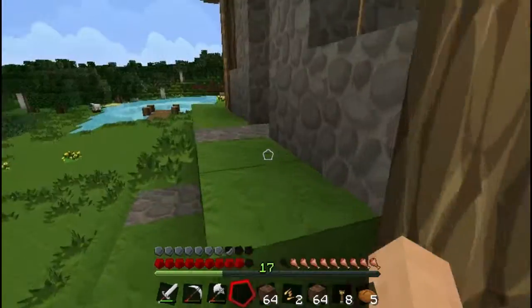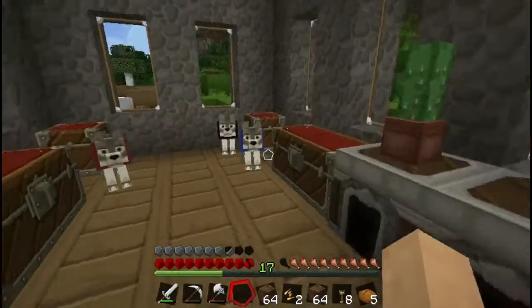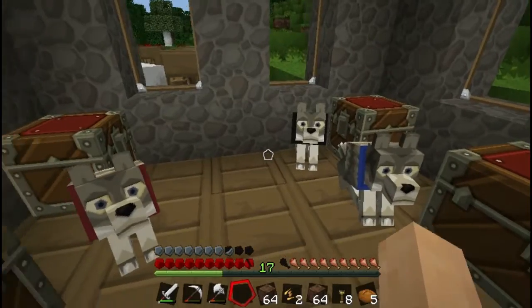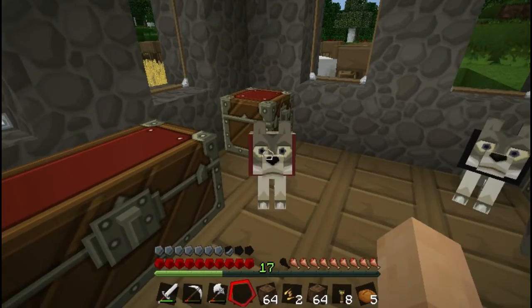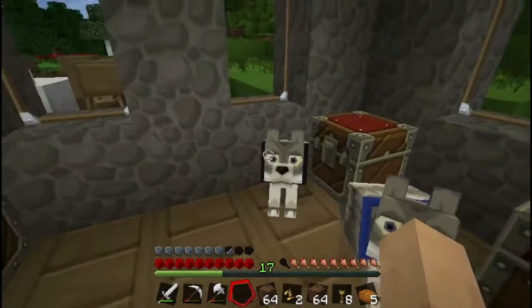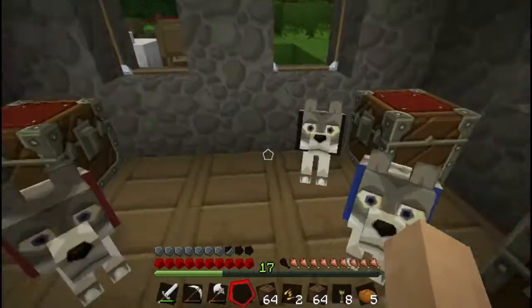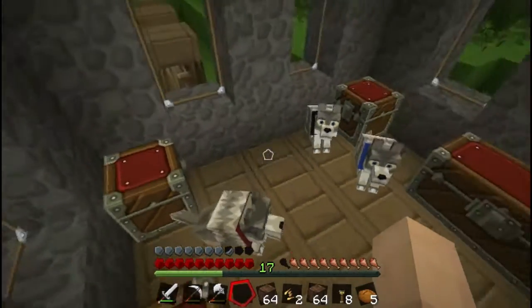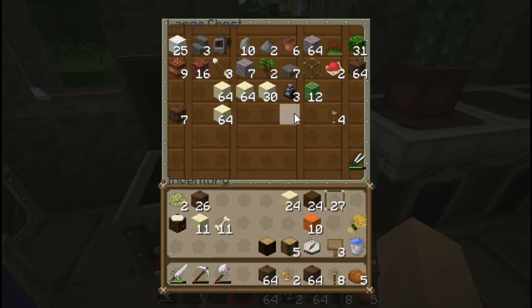Ow, that hurt. Got my doggies — they all got different colors. Comment what their names should be: put 'red collar' then the dog name, or 'black collar' then the dog name, or 'blue collar' then the dog name. I think they're all the same type — not the brown type of dogs.